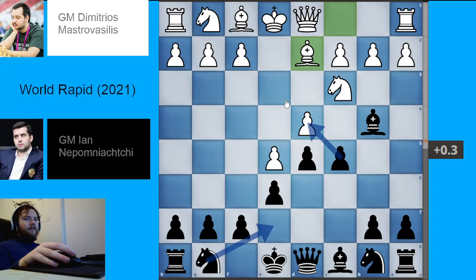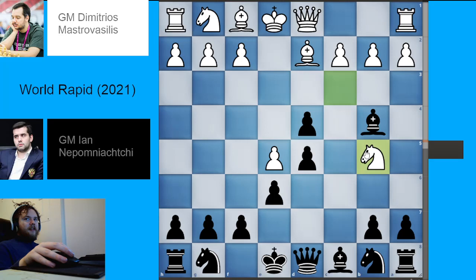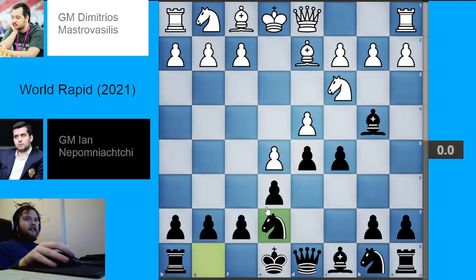The main line continues with e5, c5, and the sideline we look at today starts with bishop to d2. Black can go for c takes d4 here, although it often gets very sharp. After c takes d4, white can play bishop to b5, and it's pretty important that black not trade the bishops here because white's development will come very quickly. The best move for black is bishop to c5, but this is a very sharp and theoretical line. Instead I like to play knight to e7 — just keep things simple and consistent with other sidelines.